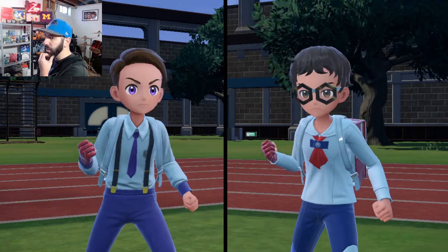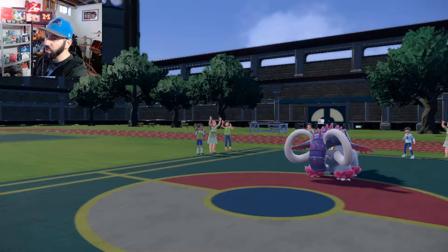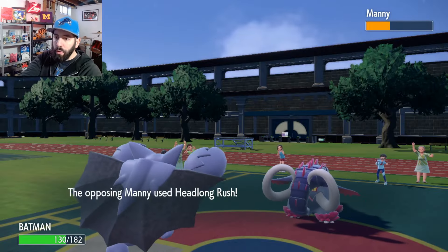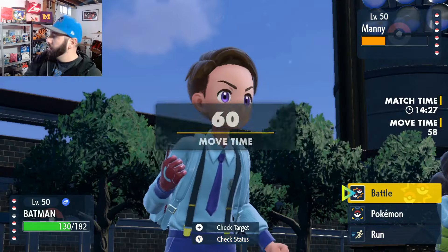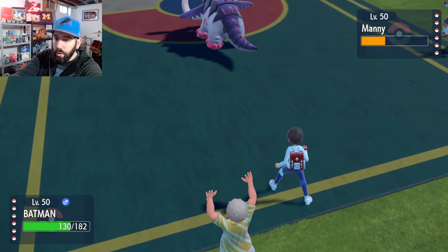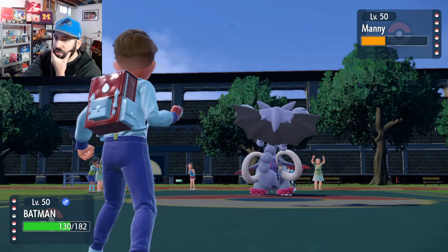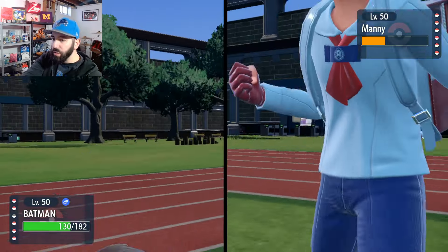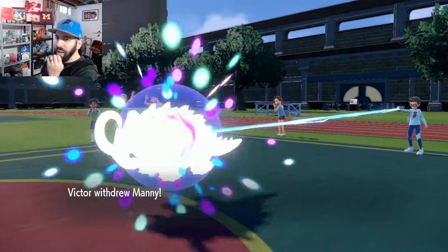I'm going to pivot into Gliscor here to get up some Stealth Rocks, and from there we might go Sceptile. We got screens up, we'll get rocks up, we could sack and just force the issue. I don't think we'd knock out Torkoal. Sceptile versus Torkoal — just the OU Sun setter, physically defensive. If we're plus two, Earthquake's doing 59 to 70%. We need plus four for a one-hit KO, but not after Stealth Rocks actually. Not on a Balloon either.